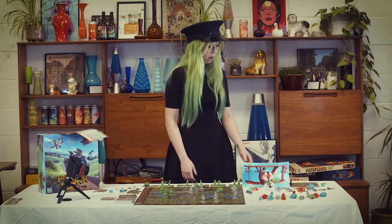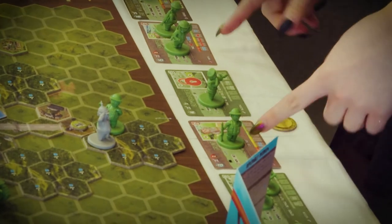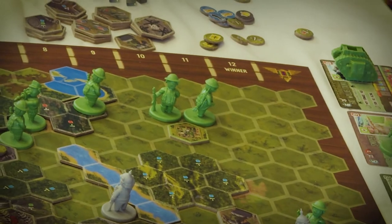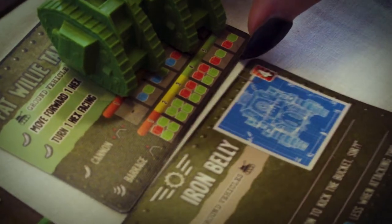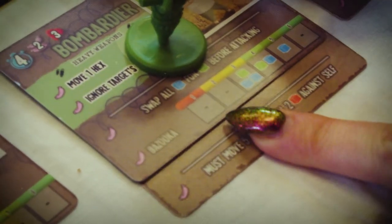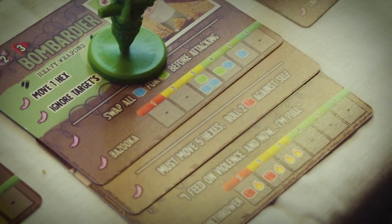Phase four is recruitment, where you spend remaining swill. With five swill left you could hire a sniper and a grunt, placing them adjacent to your base tile. If there's no space adjacent to your base, you can't recruit until a unit moves away. During this phase you can also apply unit upgrades — spend the swill cost and place the upgrade card under your unit to give it extra abilities.